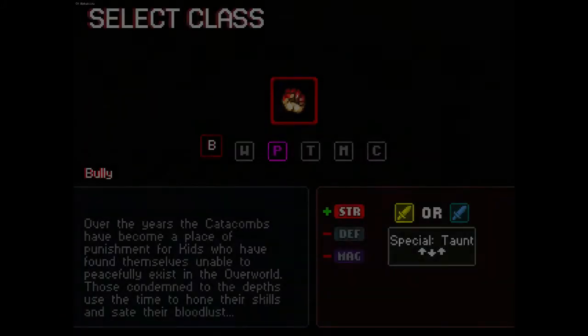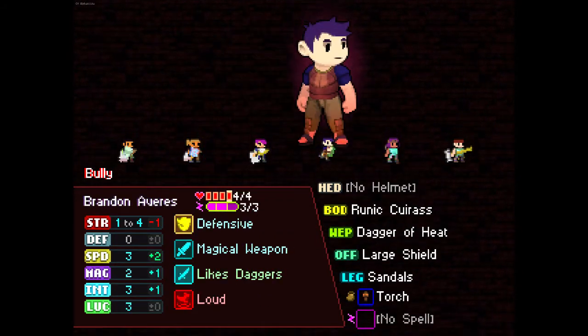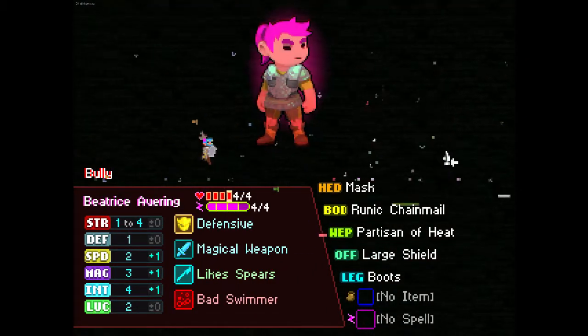Hey everyone, WandaBot here, and welcome back to Catacomb Kids. Last time we had a sword - I really enjoyed that. Fighting the twins with the sword might actually be more fun. That said, this is the first good character we've come across, so I'm going with Spears.